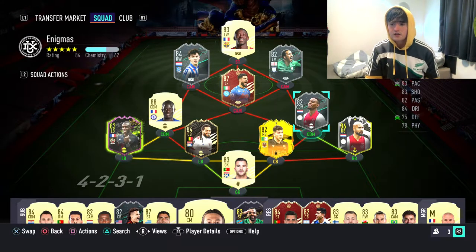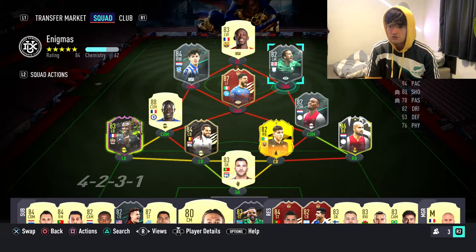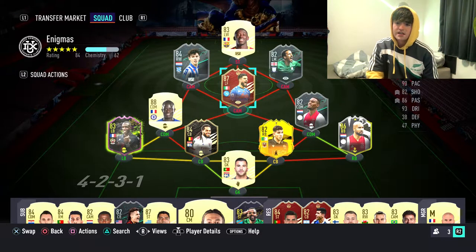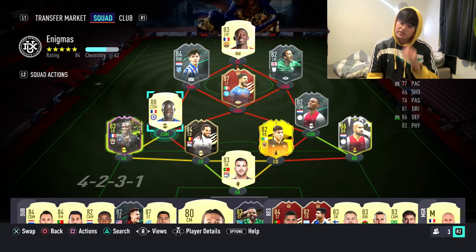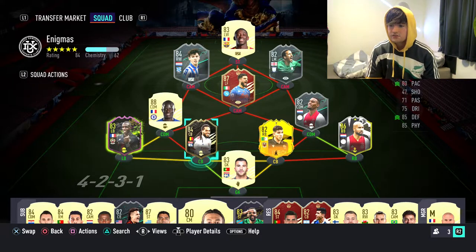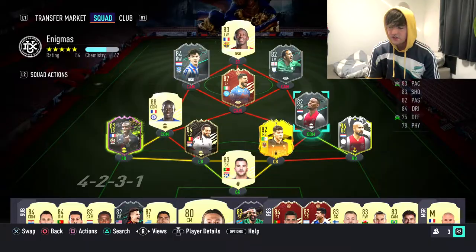Sinclair is central attacking midfielder because he's the most agile, and he's got really good passing stats as well for a left forward. Gravenberch and Kante come in at CDMs of course. Kante can't win headers, but it's alright because Gravenberch can, and defence stays how it is.